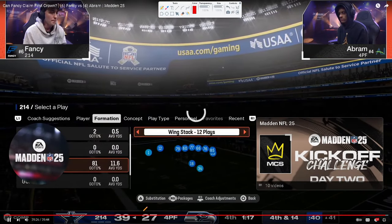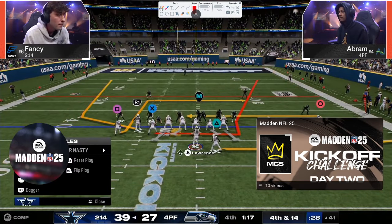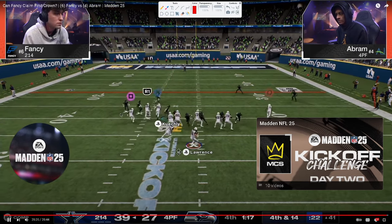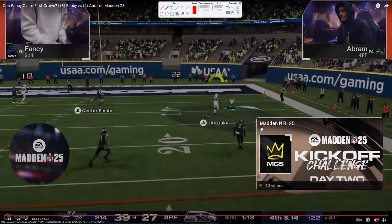Fourth and 14 — he is going to take all of Abram's timeouts. He's going to try to pass to get it. And I actually like this by Fancy situationally — you try to throw it, try to get it, because if you get a first down, the game's over. Looking for this corner on the left, looking for that tight end. The tight end's completely open. And that's it — that's GG's.